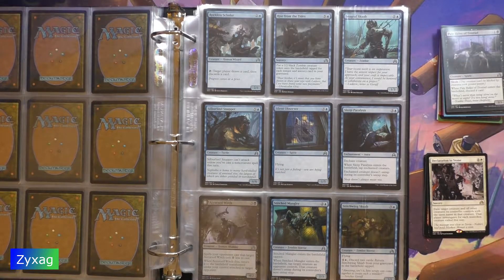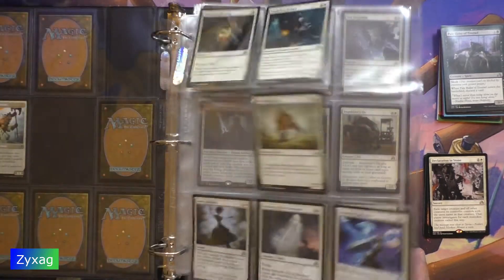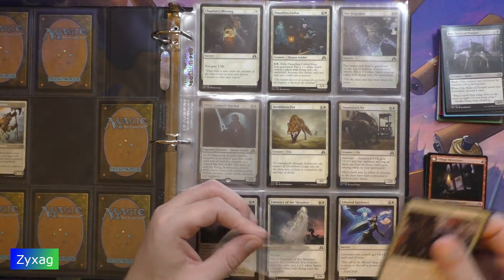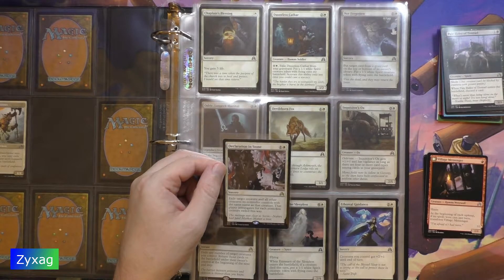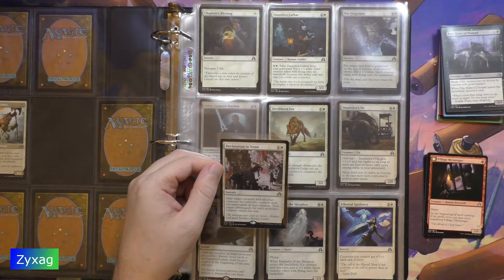For the rare we have Declaration in Stone. Two mana sorcery: exile target creature and all other cards its controller controls with the same name as that creature. That player investigates for each non-token creature exiled this way. Flavor text: 'The message was clear to Sorin — Nahiri had paid Markov Manor a visit.'